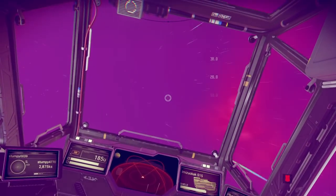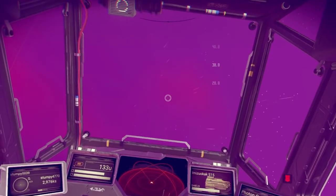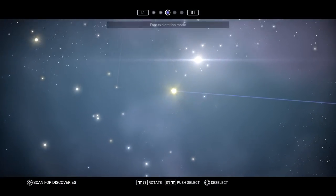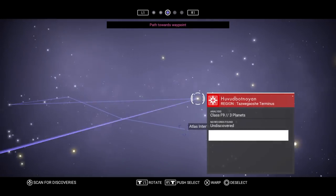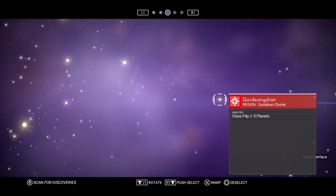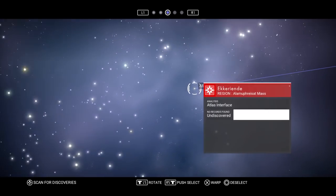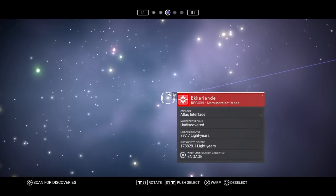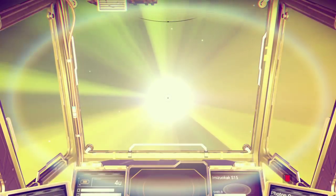Hello, I'm Stumpy. I'm going to show you the simple and easiest way to find a trading post on any new planet you go to, any new solar system. I'm on my way to a brand new solar system — it's an undiscovered one — and I'll show you the simplest way. It's so simple.